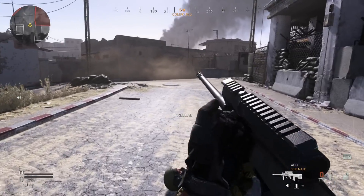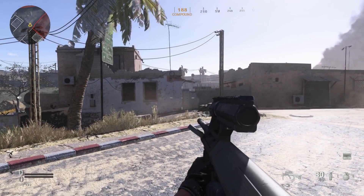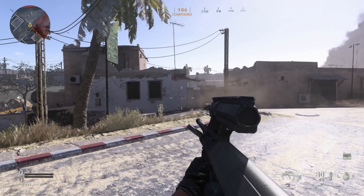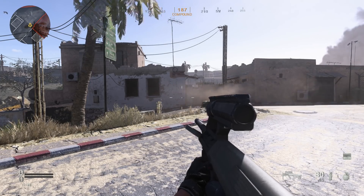Some quick stats on this as we reload: it does have carbine variants with a 407mm barrel. The rate of fire on this is 680 to 750 rounds per minute with a muzzle velocity of 970 meters per second.